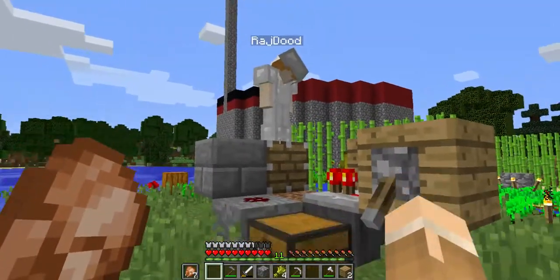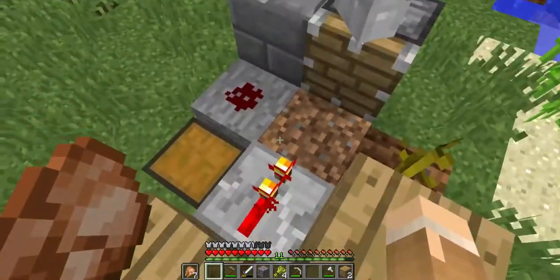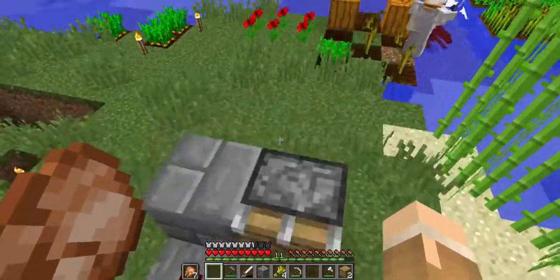Open it. Cool. So now when this grows, it will land the pumpkin there for two seconds, powering that piece of redstone, powering the piston, knocking the pumpkin off.